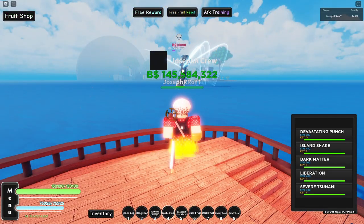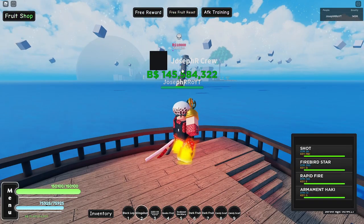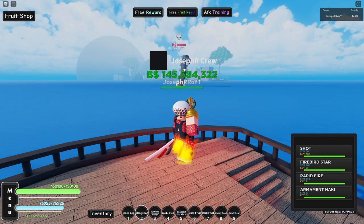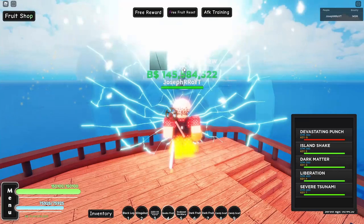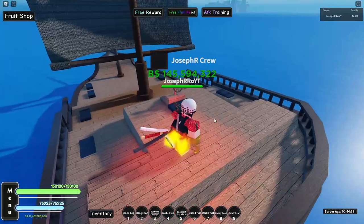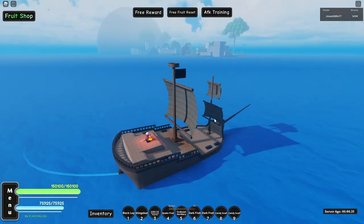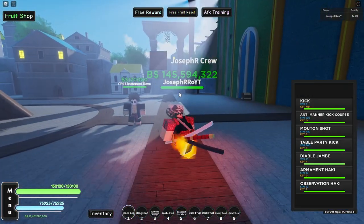If the sea beast drops the item, you'll get it — but the chance to get the sea beast necklace is about 5%. You can also get the beast hammer from the sea beast, which is pretty cool. The sea beast spawns every 20 minutes or so.